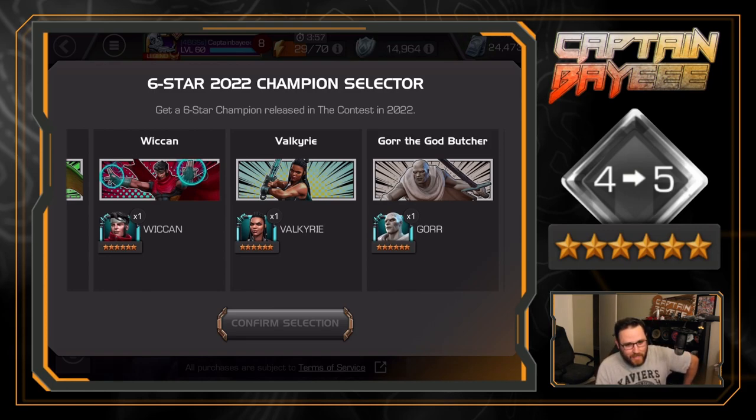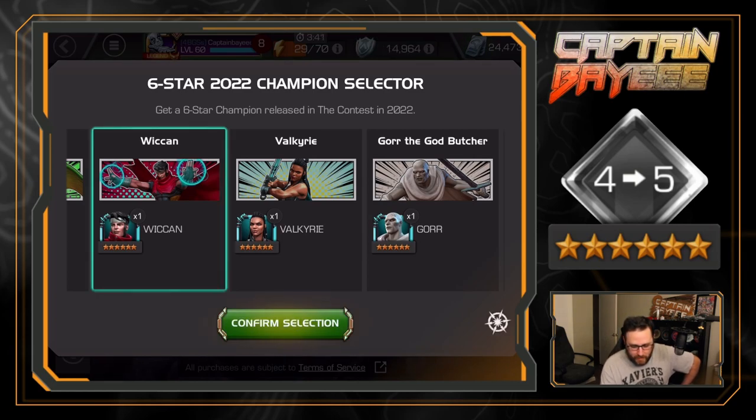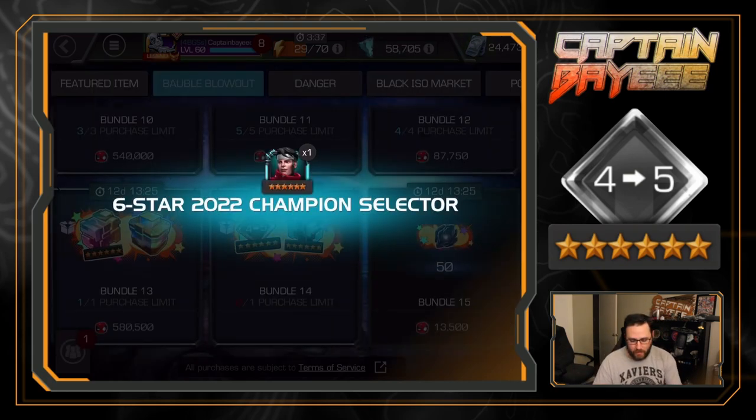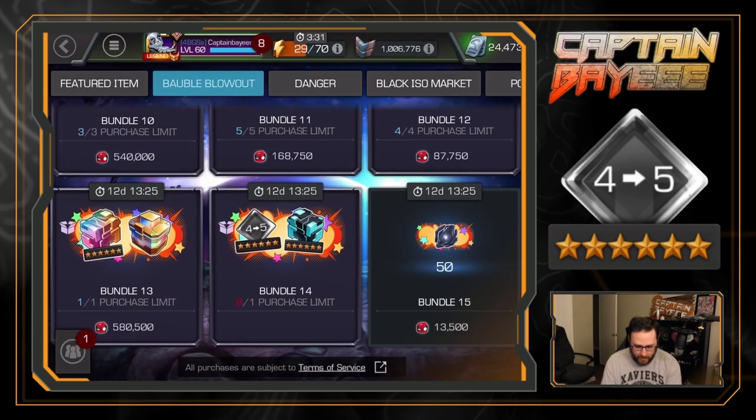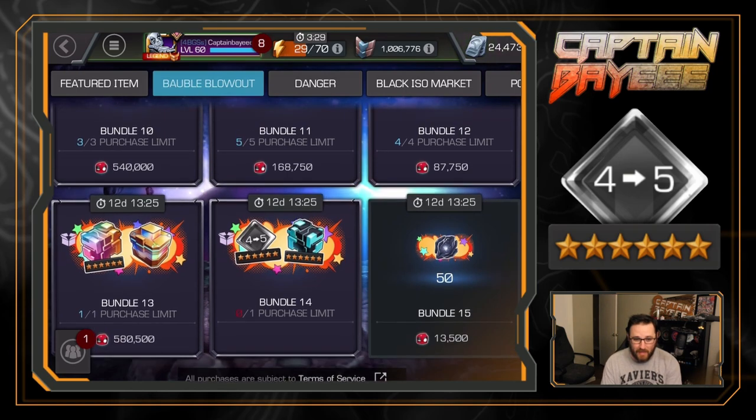I'm leaning towards Wiccan because the Cosmic class is so stacked already, and I've got a lot of the best Mystics already. I've heard some cool things about Wiccan and he seems kind of fun. I think I've talked myself into it - Wiccan it is. Gore, I know he's awesome and he's going to be a very annoying defender, but we're going with Wiccan.